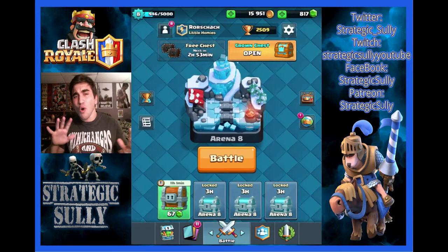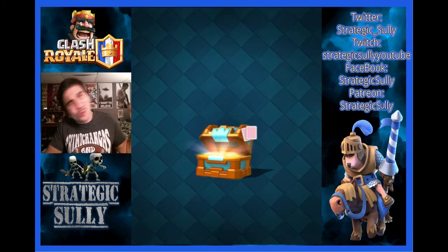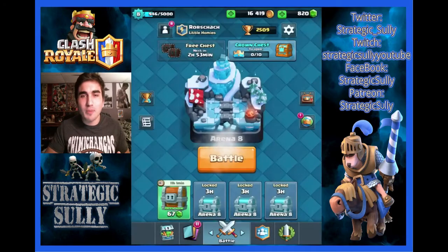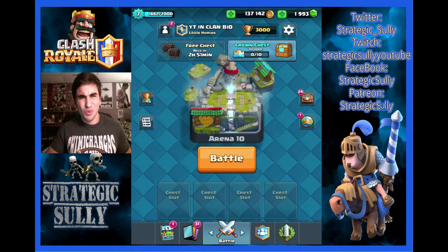Let's get into another chest. You're like, wait Sully, you forgot about the crown chest — I know, we're going back for it. If we had popped something fun you would have seen it, but of course we didn't — just some more elite barbarians.